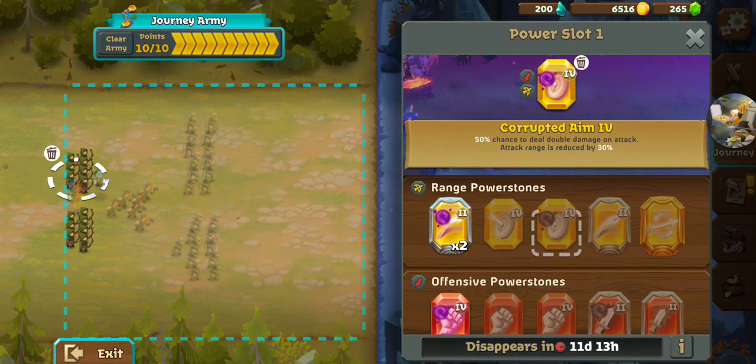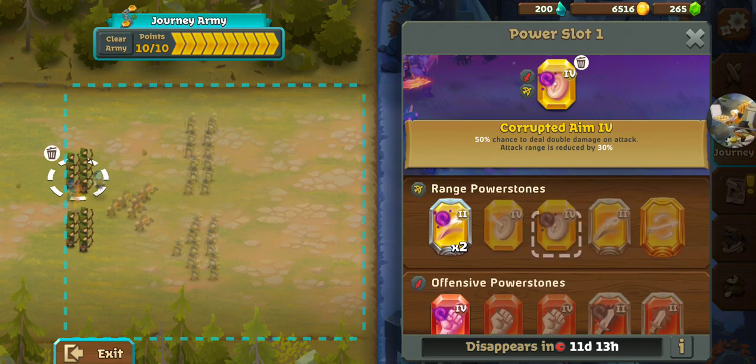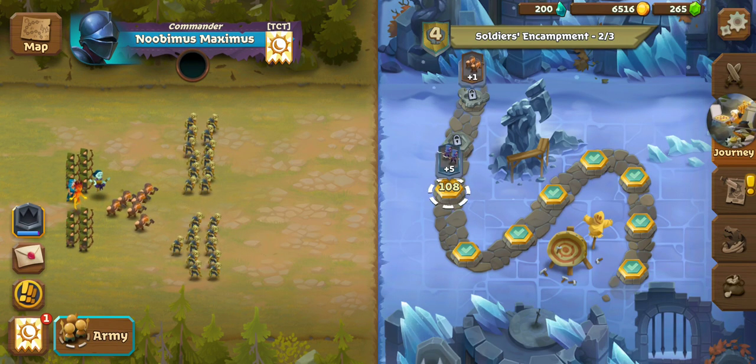Let's see if we have anything to replace it with — Reach and Damage. I'm gonna leave them on there; I probably gonna regret it, but I just don't have enough Power Stones to goof around. All right, let's move on to the next one. We are on map 108.